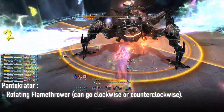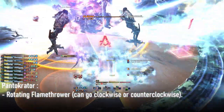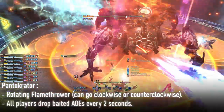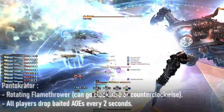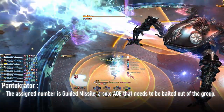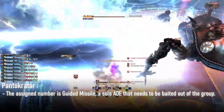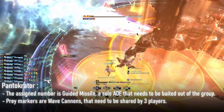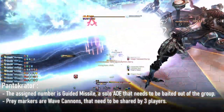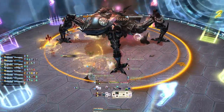The boss will do a rotating flamethrower that could go clockwise or counterclockwise and needs to be dodged. All players will drop an AoE every two seconds and need to be baited appropriately. Each player will receive a number which indicates when they will be hit by a guided missile, which has to be taken solo. As for the prey markers, they are wave cannons that are three-man stacks that happen periodically. At the start of the mechanic, split into light parties.